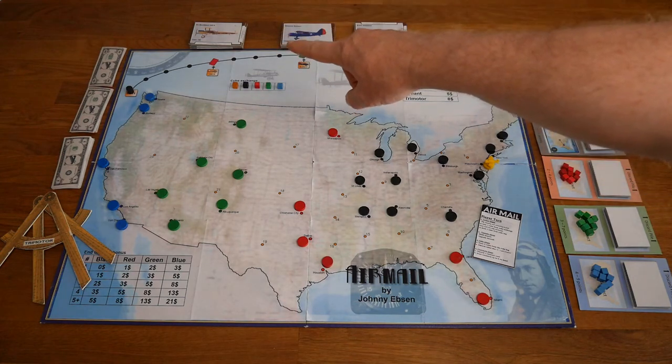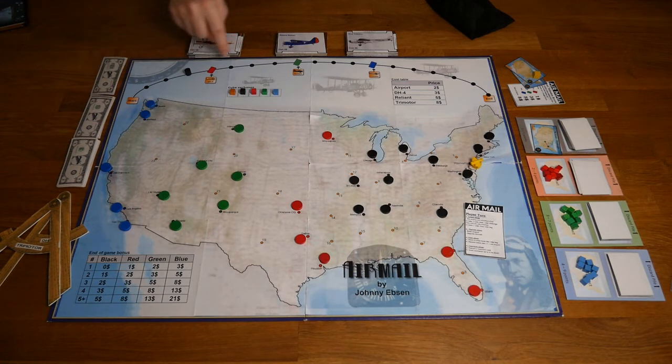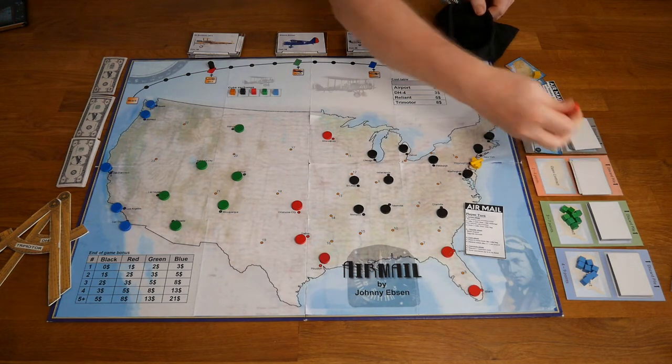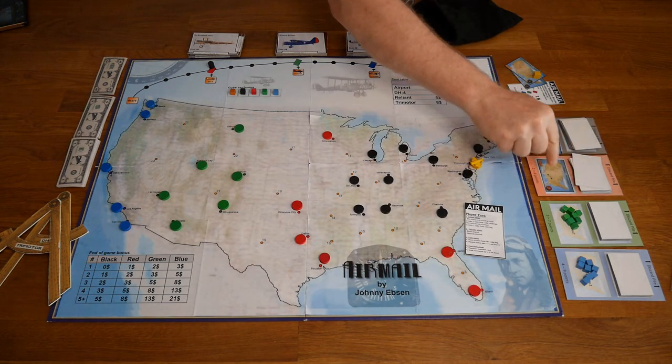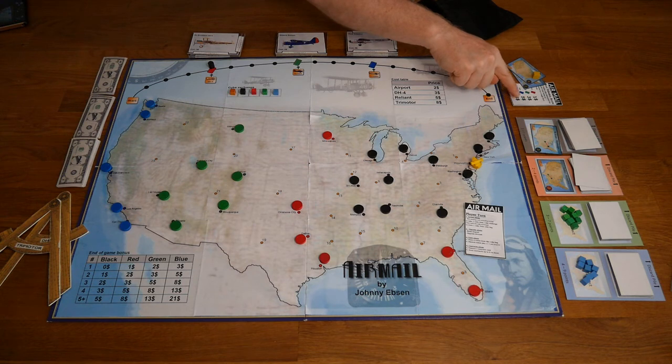The remaining cards become available when on the era track you pass certain events. The start player is responsible for moving the round marker. If the round marker ends on an event space, new airplanes become available — in this case the DH4 at a cost of three dollars. Additionally, according to the color of the contracts they now become available, the cubes are put into the cube bag, the top contract is placed in the open contracts field, and the player with the most valuable route gets money according to the era — in this case one dollar for the red route.